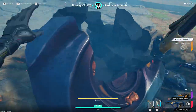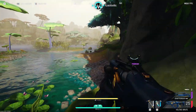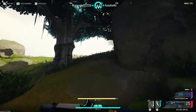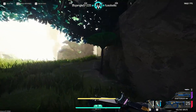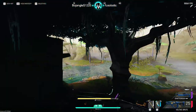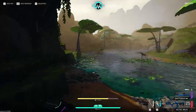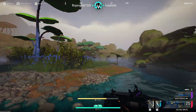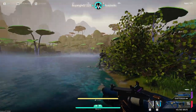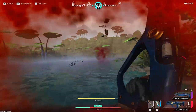First up, the storm is significantly more frequent. Every 4-5 minutes the storm comes after about 6 minutes or so of daylight, so basically every 10 minutes you're seeing a full weather cycle. Thankfully, the lightning strikes have been significantly reduced so you're not dodging them every 2 seconds. Also, you can no longer evacuate during the daytime — instead, you must evac during the storm. Nice little twist.